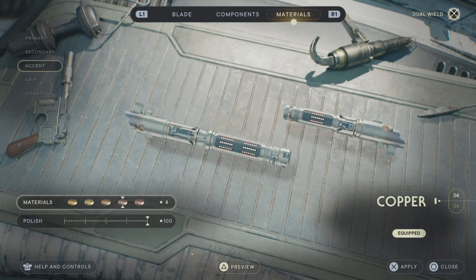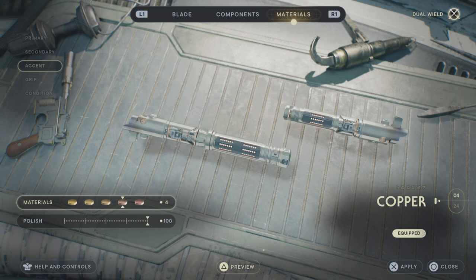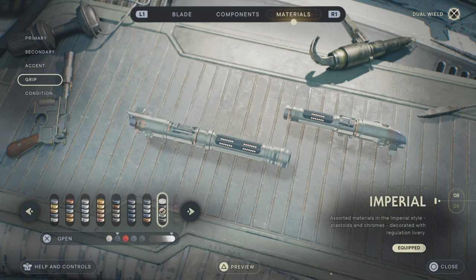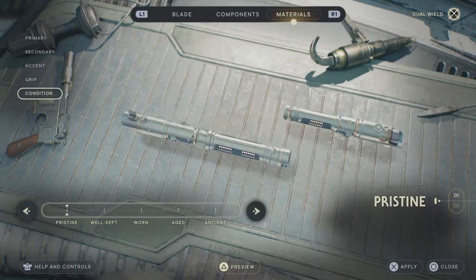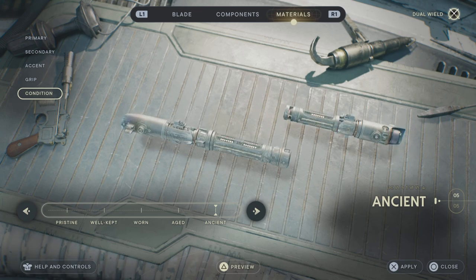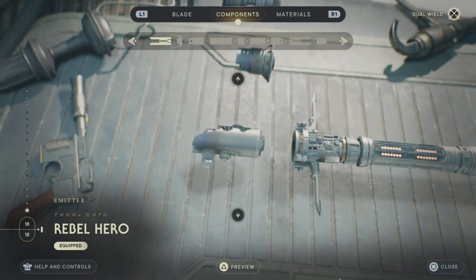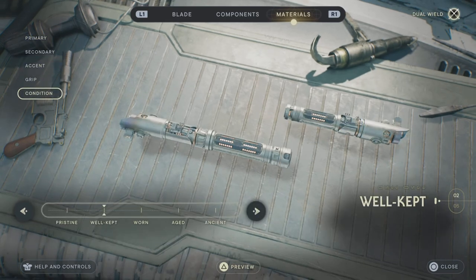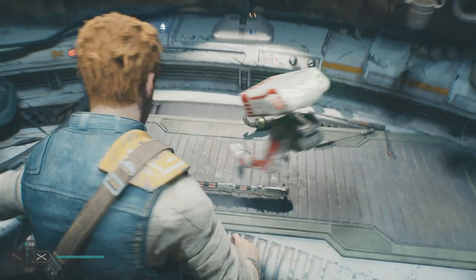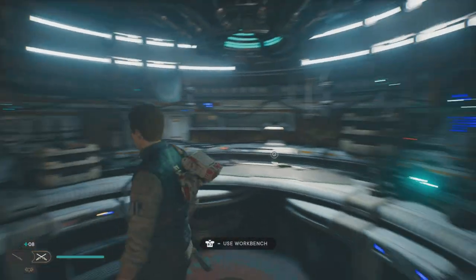For Accent, you can use really whatever you want that has that Copper color, but if you have the Copper one, use Copper for Accent — it just looks the best and really cleans it up. For Grip, you're going to want to use Plastoid Black with Condition on Pristine. If you really want to make it look more rusty, like he has in the game, you can go Ancient or Aged. But I like mine on Pristine. So there is his lightsaber from the first game, and if you have split sabers, it looks the best.